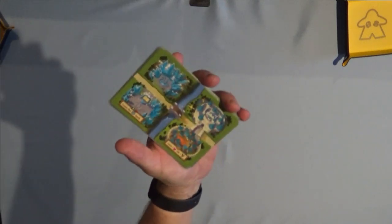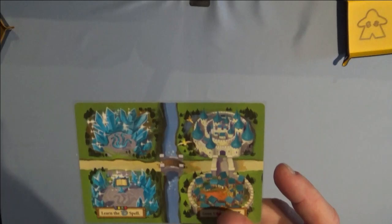First thing you want to do is grab your map cards. You want to separate the four castles — you can see them in the top right hand corner, one for each color. Separate them and put them to the side temporarily.